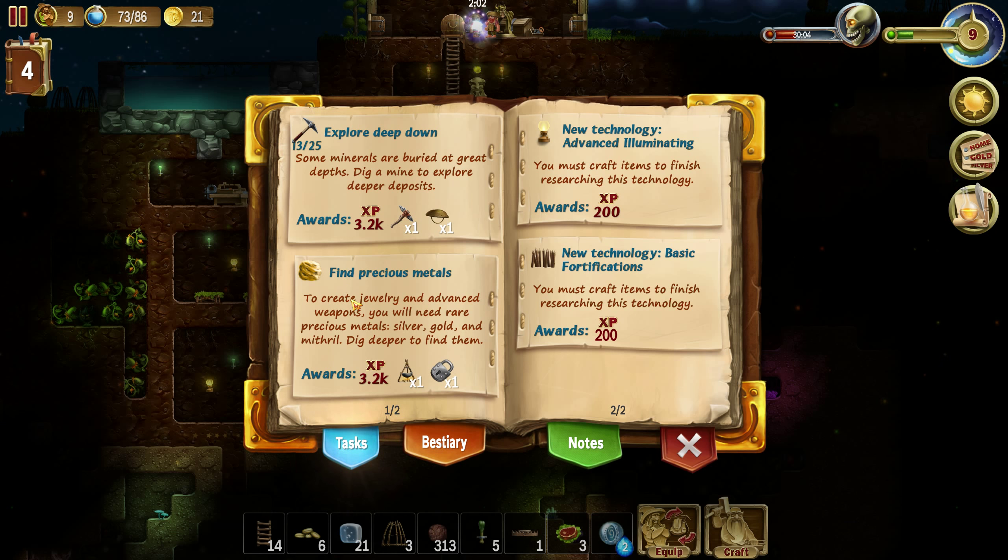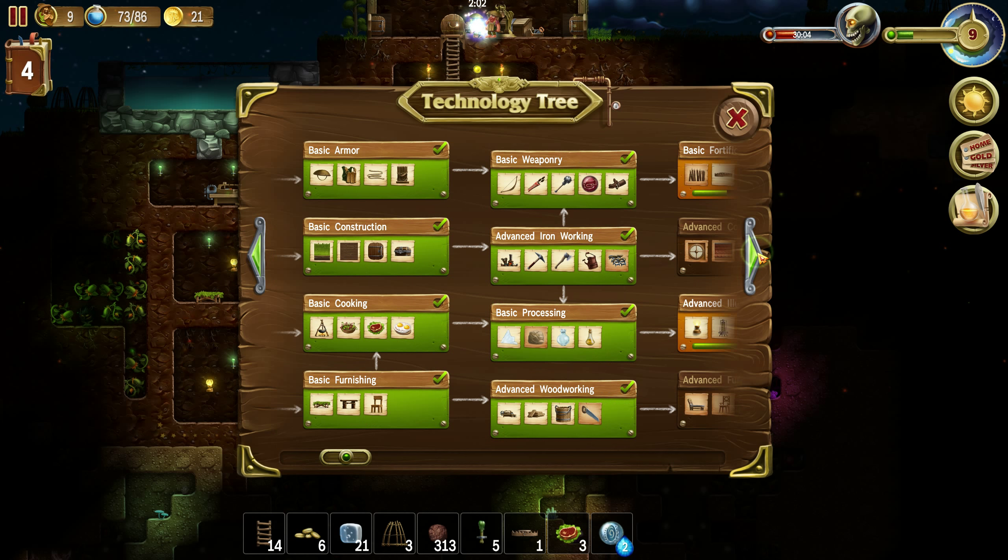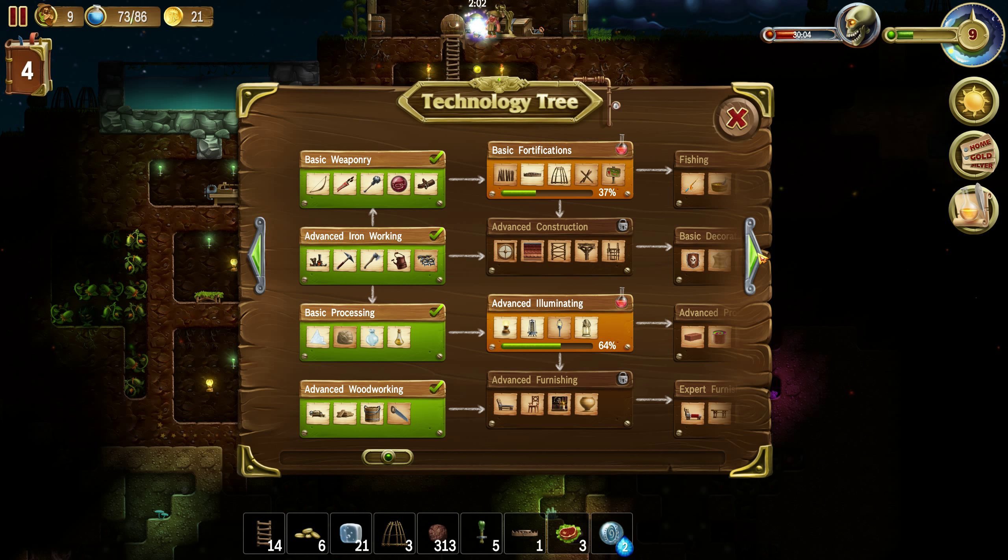Well, we're almost done thus. Find precious metal. Advanced illuminating. And basic fortification. Advanced illuminating — portable lamp. Lightened. Yeah, we haven't done this.